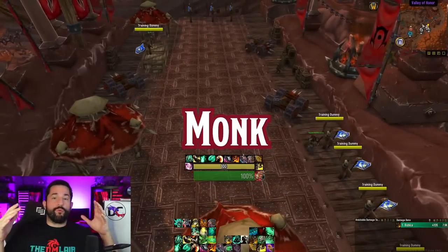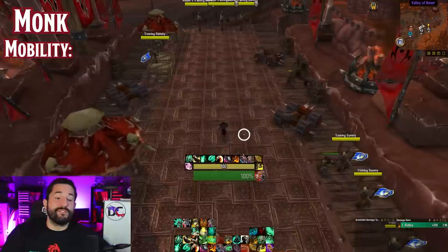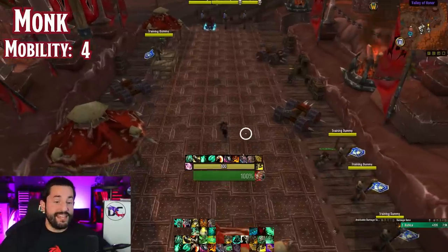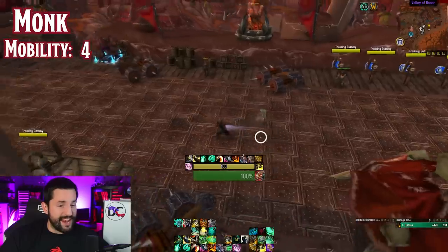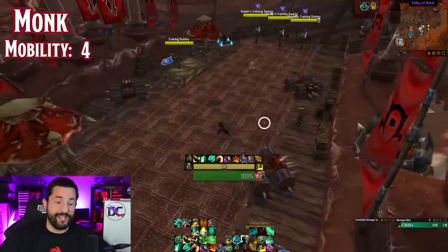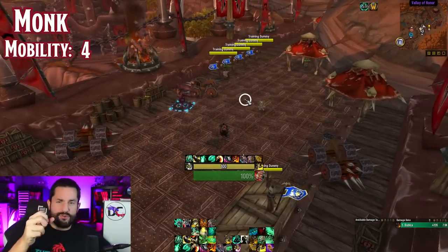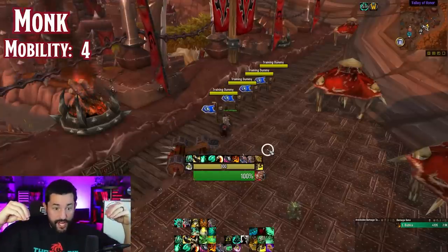For mobility, Monks get a four. At one point they were at a five, but Demon Hunters just have so much movement. Monks have two charges of their Roll/torpedo dash. They have a unique ability called Transcendence where you put an anchor down and can switch places with it — like a Warlock's Demon Circle, lots of really cool situational uses. And they have Clash — almost like a Death Grip meets Warrior Charge where you charge to a target but meet them halfway.